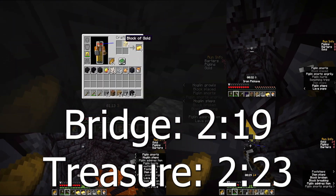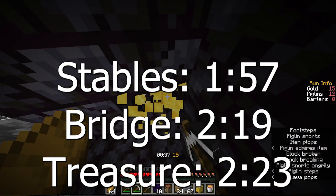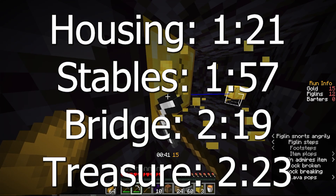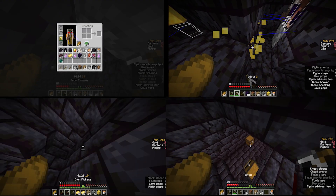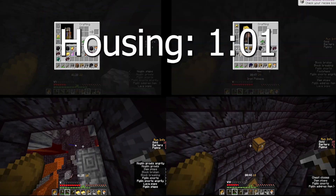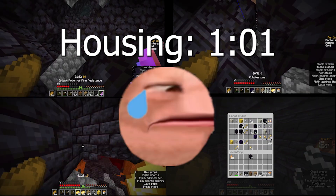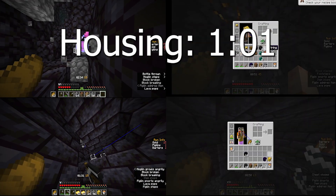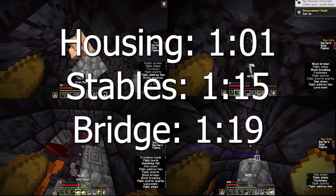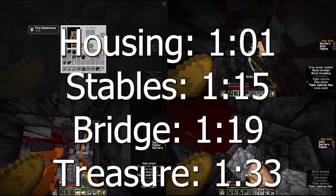Second is stables with an average time of 1 minute and 57 seconds, and housing is by far the fastest bastion with an average time of just 1 minute and 21 seconds. The fastest times for each bastion are in the same order, with housing having a fastest time of 1 minute and 1 second - unfortunately I didn't get any runs under 1 minute, which is a bit sad. Stables has a fastest time of 1 minute and 15 seconds, bridge 1 minute and 19 seconds, and treasure being quite a bit slower at 1 minute and 33 seconds.